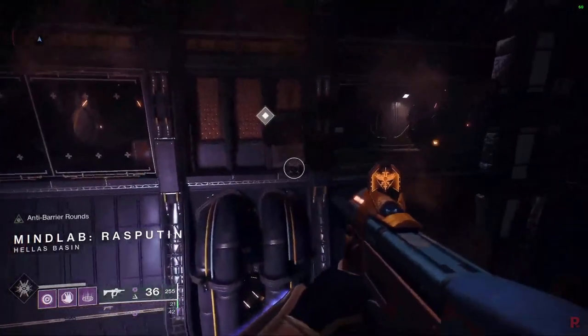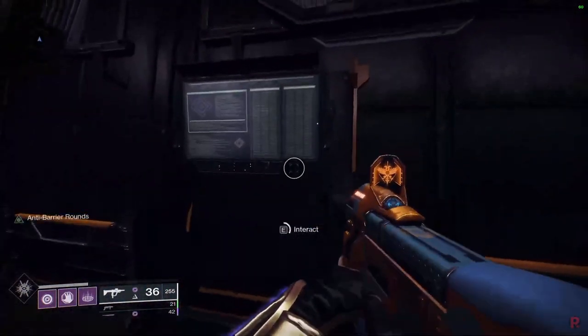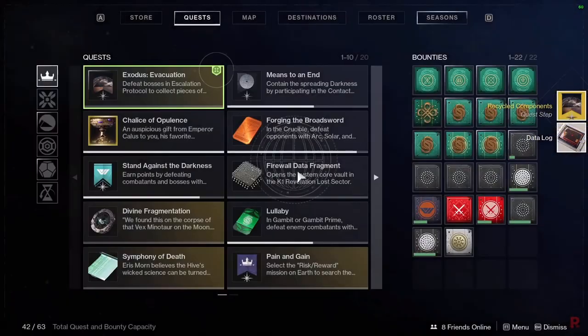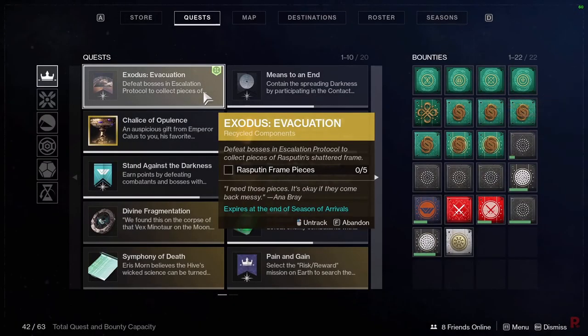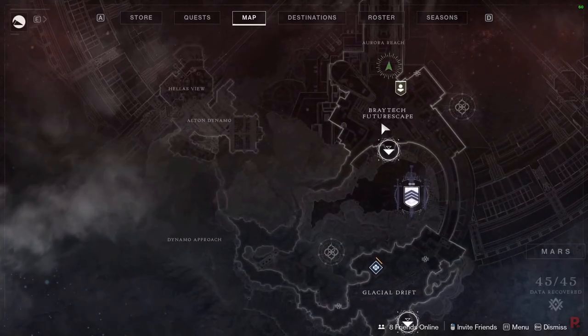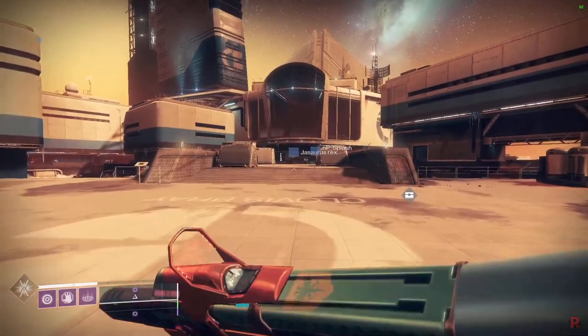Once you enter Mind Lab, there's a waypoint directing you. Go to the vent and interact with the panel to get the next step: Recycled Components. You have to get five Rasputin frame pieces by defeating bosses in Escalation Protocol. Only the actual EP bosses count — the ones at the end of each wave, not just yellow bars. Wave one, wave two, wave three bosses — you know how EP works.